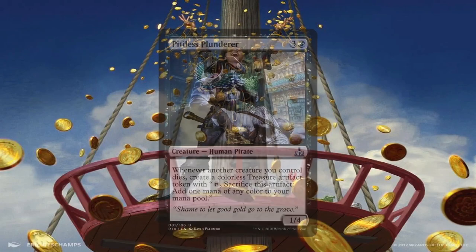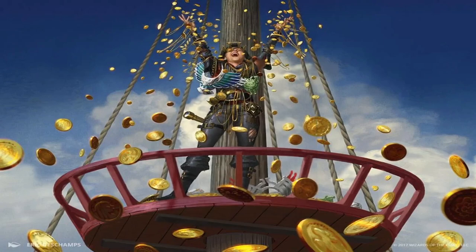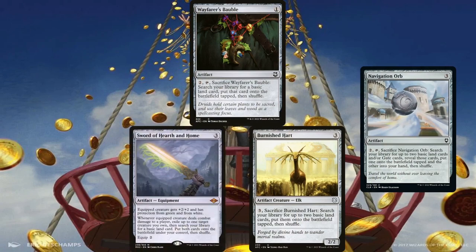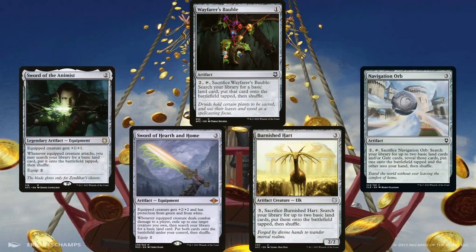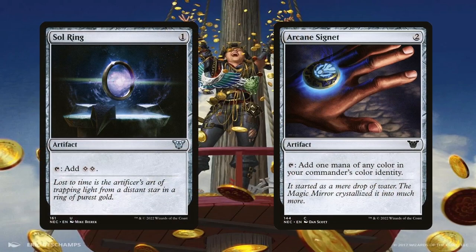As for mana acceleration, Pitiless Plunderer is another bonus pirate — it's so good on its own regardless of creature type. While we're not sacrificing pirates intentionally, the deck is quite aggro so whenever we lose creatures in combat we can get treasures for our troubles. Wayfarer's Bauble, Navigation Orb, Burnished Hart, Sword of Hearth and Home, and Sword of the Animist are the land-based mana acceleration pieces. The first three are one-time-use effects, but the swords are repeatable and supported by the aggressive nature of the deck. Sword of Hearth and Home can also blink a creature, which is amazing synergy with Ramirez and Amphin Mutineer. Arcane Signet and Sol Ring are the remaining 2-mana rocks.